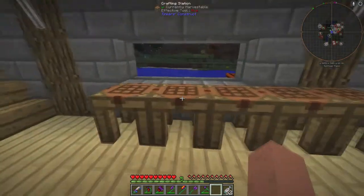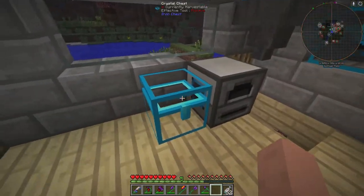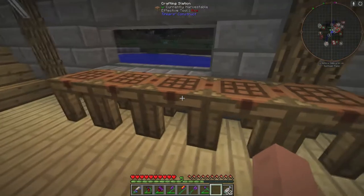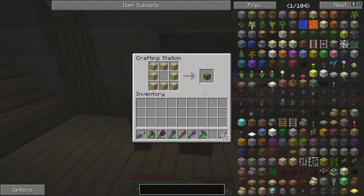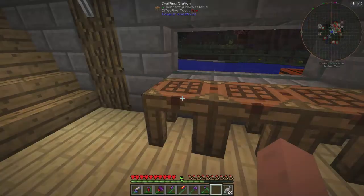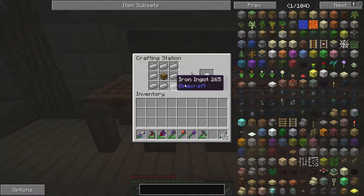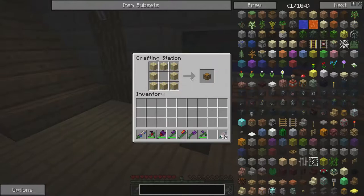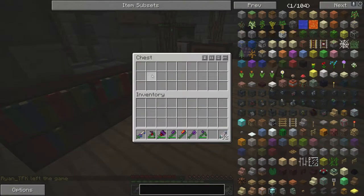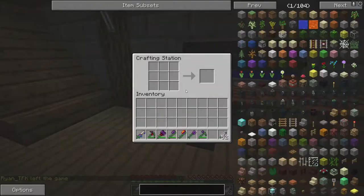I'm going to run through the crystal chests first. Here's the inventory on them — a normal chest is only like nine by three or something. You're gonna start out with a chest, and just like all my other videos, you can pause if you don't know the recipes and just follow along. To make these chests you start with a normal chest — just the eight planks — and then you take your regular chest surrounded by iron.